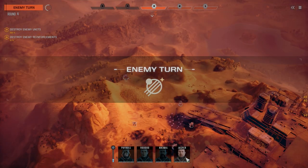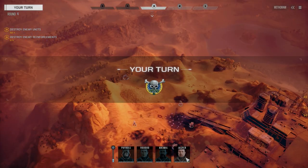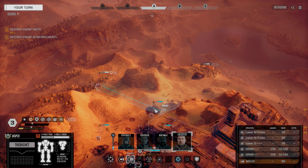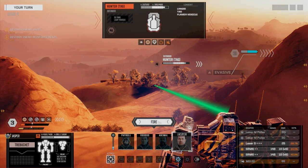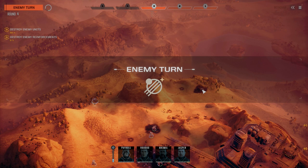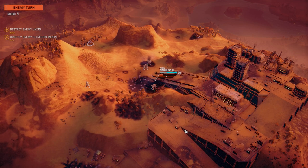We'll get Jasper over there to hit him with SRMs. The issue with Jasper, if we do go with dead fire ammo on him — getting him this close, he wouldn't be able to hit with dead fire ammo. It's not like the dead fire ammo is going to be that good on him. He's mostly close-range weapons, so we've got to make sure he can hit at medium ranges. That guy's going to be going down next turn.